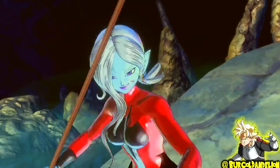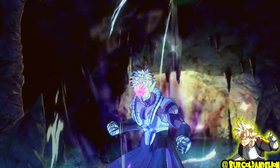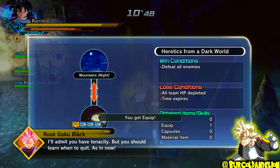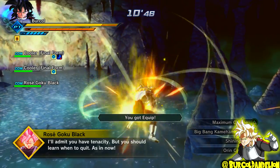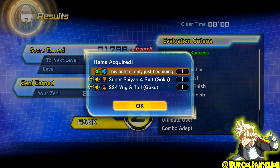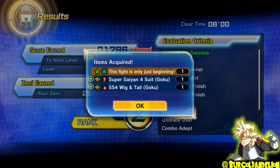To unlock the second Super Soul from this Parallel Quest, called I Shall Show You My Great Godly Might, defeat Mirror and Terra, and after the Ultimate Finish warning has come up you'll have a chance to get it — the You Got Equip pop-up will appear. Finally, for this Parallel Quest, to unlock the Super Saiyan 4 outfit, simply clear it with the Ultimate Finish and you will be guaranteed to get at least one piece of the outfit per completion, as well as the accessory, which is the hair and tail.